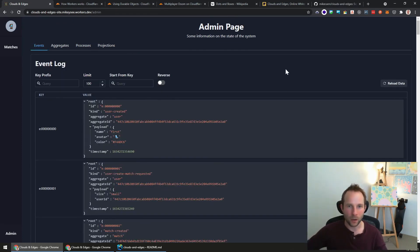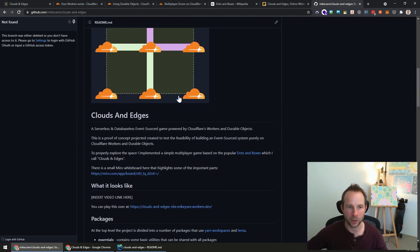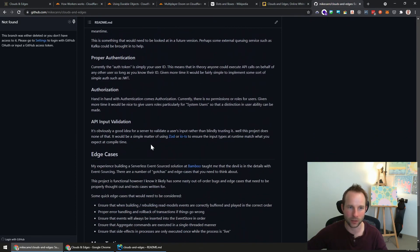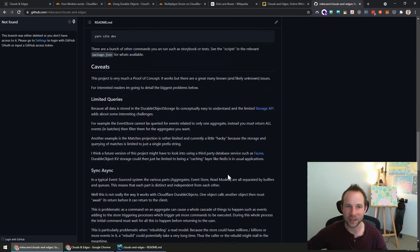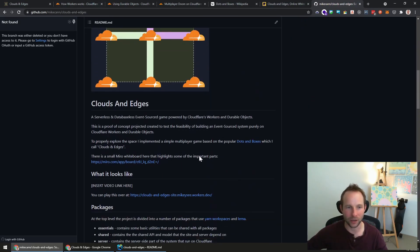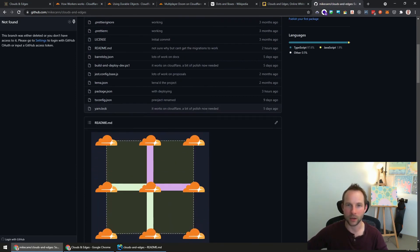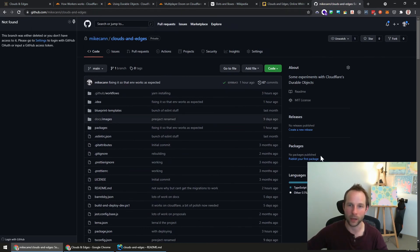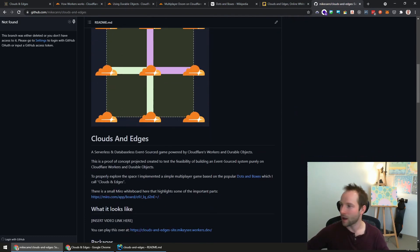So that's about it for now. If you'd like to check out this project in more detail, it'll all be up on GitHub by the time I publish this video. I've written more about the caveats, things to do, edge cases, and other issues. You can also check out the code and the example we've been going through. I'll leave a link to the GitHub in the description. Thanks for watching and I'll see you next time.